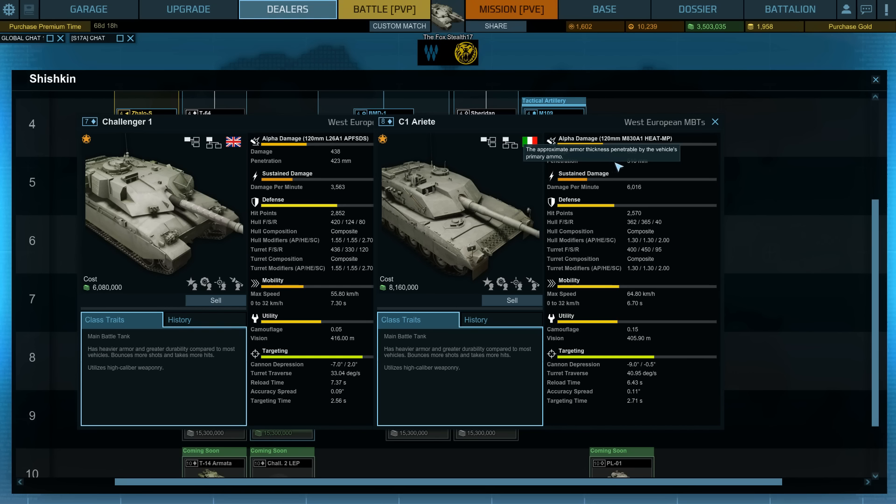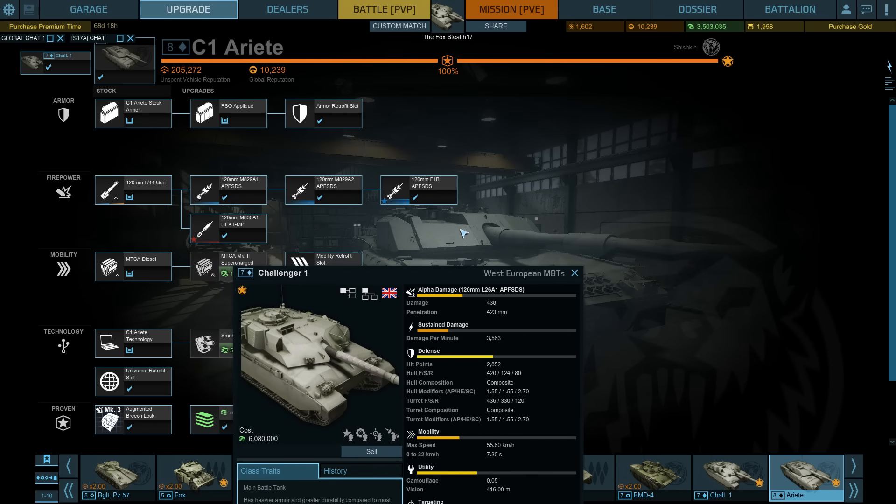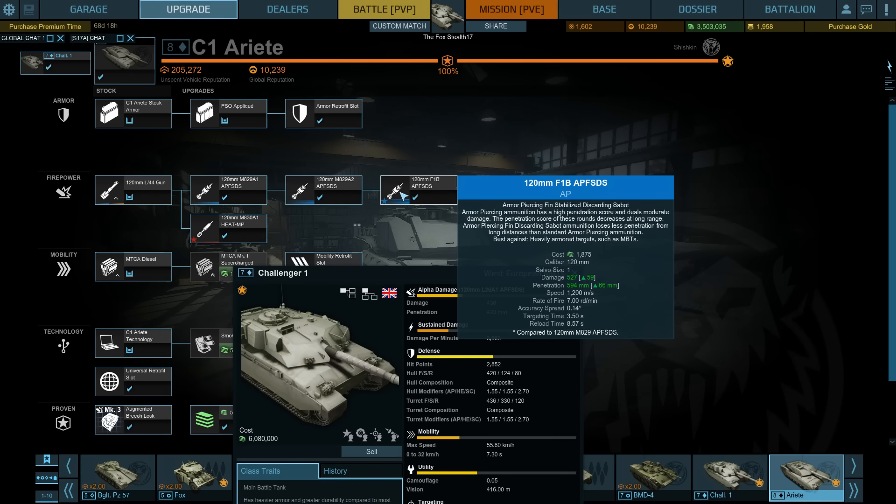To compare that to the Ariete, I'm firing the heat shell as a base round because I'm doing a lot of PvE with it. Your heat round has 80 millimeters more penetration than your base AP round does on the Challenger 1. But it gets better — if you look at the top of the AP line, you're looking at a penetration of 594, which is an incredible upgrade over the Challenger 1. Once you get that kind of penetration, you're looking at a vehicle which can really penetrate most tanks frontally.